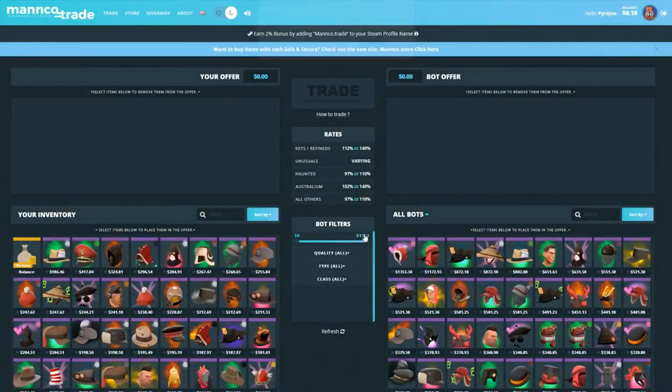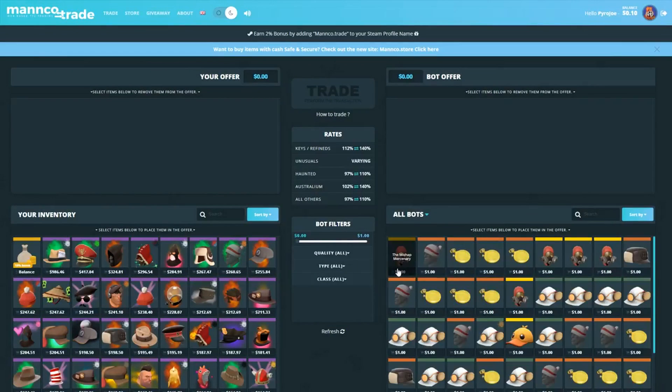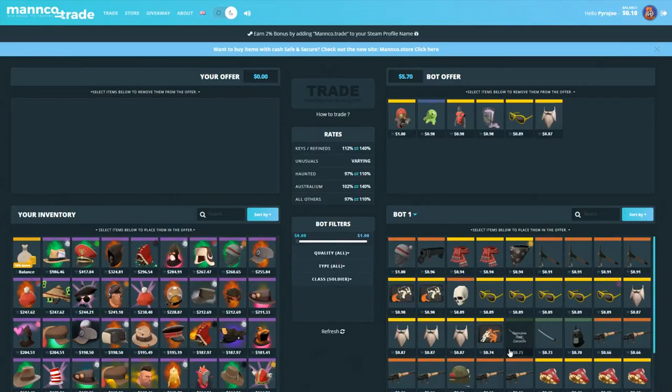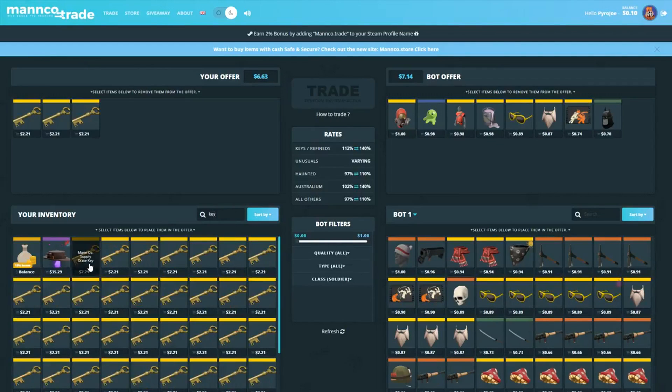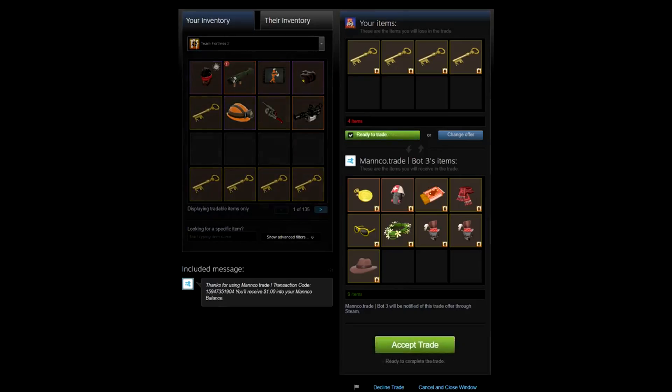This video was brought to you by manco.trade. This site allows you to instantly trade off your unwanted TF2 items for other various TF2 items. Any money left over in one of your trades that you overpaid by gets added to your wallet, which you can then use in future trades. They also hold pretty regular giveaways, so the link to manco.trade will be down below.